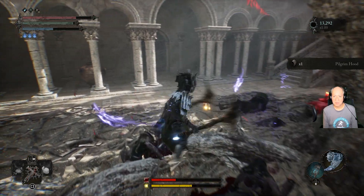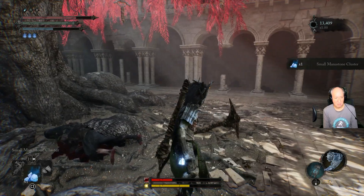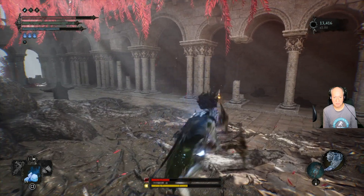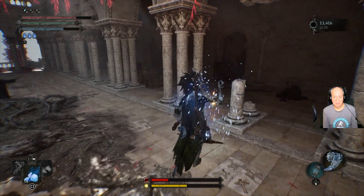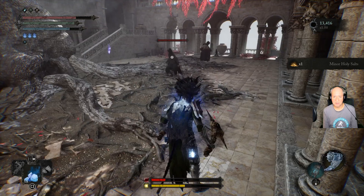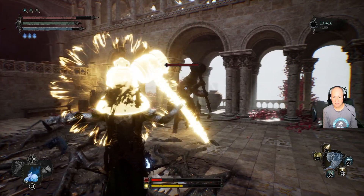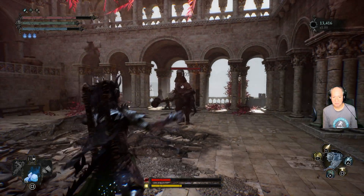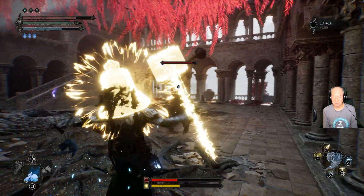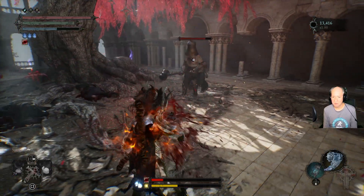Run over here and we'll take the big boy on in just a sec. Let me pop my mana stone clusters. Like I said, be careful — don't use your lamp very often around here, because there is that one enemy that will draw you into Umbral. But like I said, you can poise through most of this stuff. Go ahead and heal.